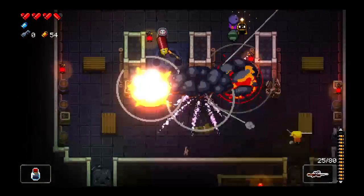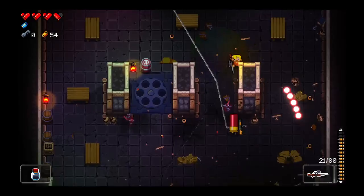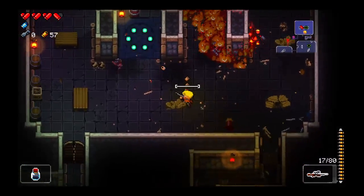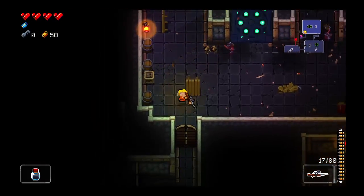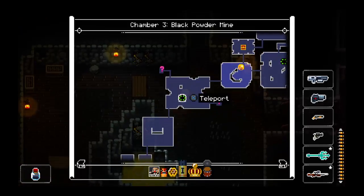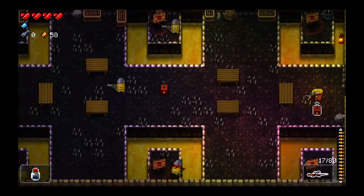Running out of ammo here. Only one way to go. That guy doesn't have a lot of health, he's just very annoying. Let's see what our first item room is — blue chest. I don't care much, but if I could get like hot lead or irradiated bullets or something like that, that'd be cool.